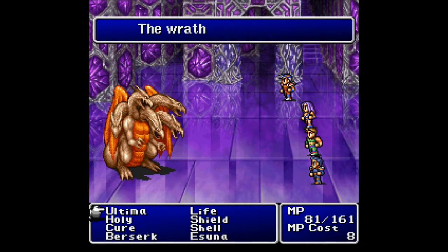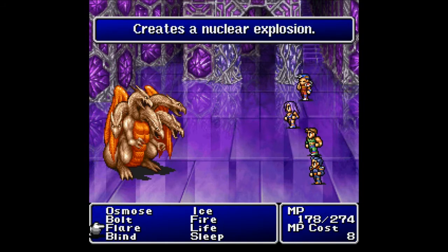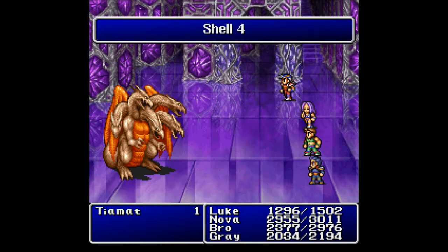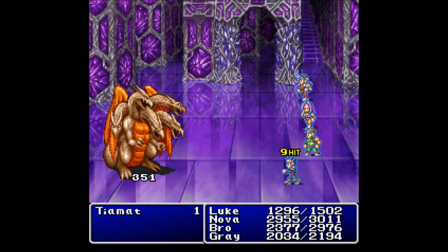Okay, first things first. With Tiamat, you don't want to cast Shield first — you want to cast Shell. I believe it absorbs all elemental spells, so you want to go with Flare. And hopefully I can get some good damage in with the regular attacks.